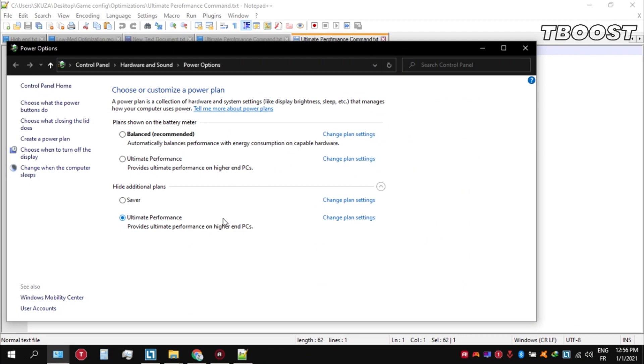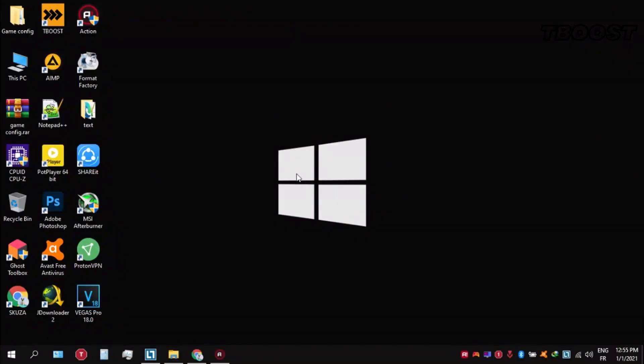Next, make sure to set your power plan to ultimate performance. If you don't have this option, here is how you can get it.